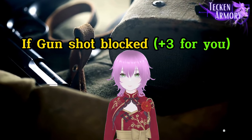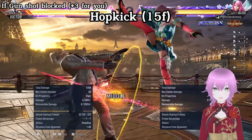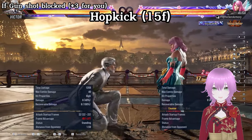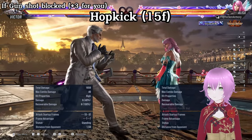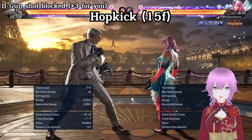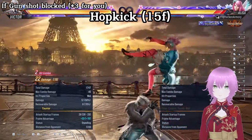Let's see the best options that you can use against this. A 15 frame hop kick will beat the fastest option, which is 13 frames, since you have an advantage of three frames. Most of the options will be beaten by hop kick. It will not work against the power crush though.